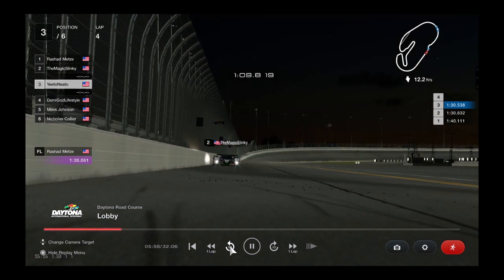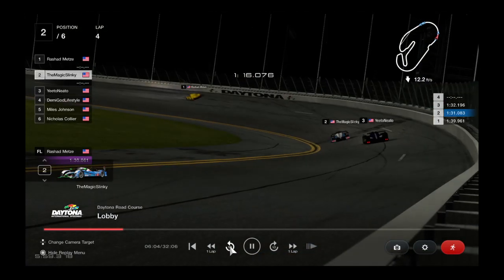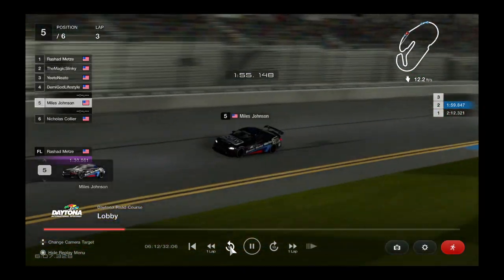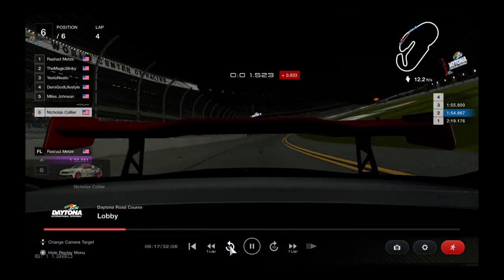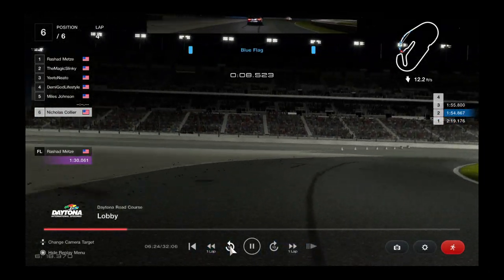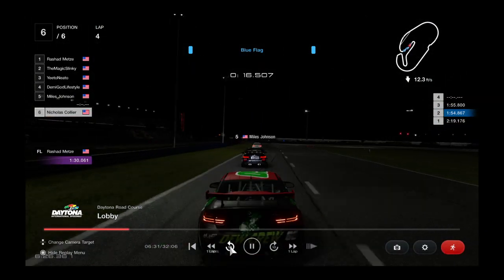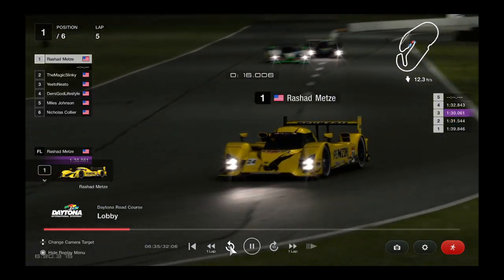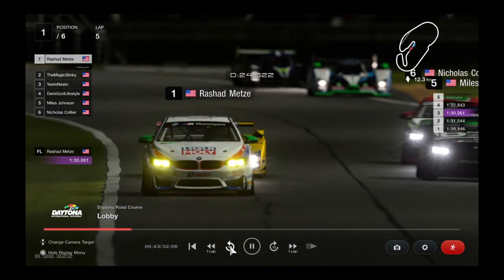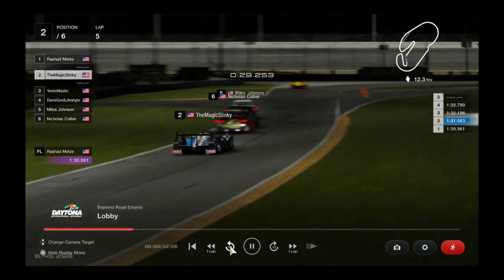The sun is just about completely set here in Daytona, four laps into the main event. Metz is back out front by a good number of car lengths as they battle hard for second place. Demigod's actually still got the lead in the Group 4 class, Johnson's in second close behind, and Collier third. As we take a look back from Nicholas Collier, you can see the LMP cars are growing closer and closer each lap. This will be the first time you really see the speed difference up close. The slower cars have the right-of-way on the racing line — it is up to the LMP cars to safely make a pass around them.